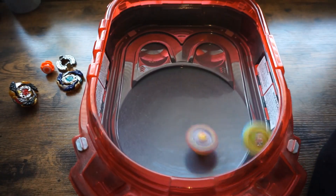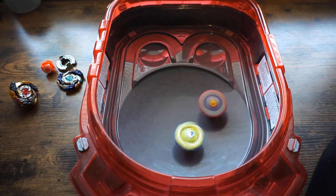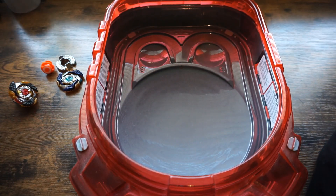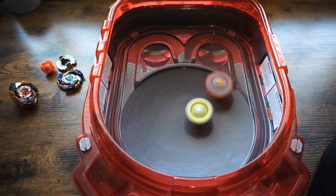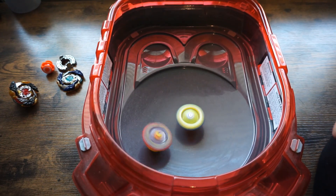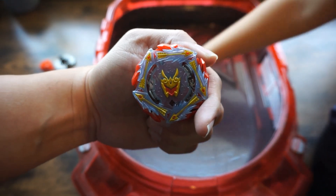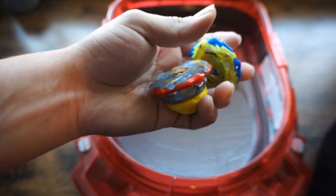Slingshot mode on. Round number three, three, two, one. Whoa, did you see that bounce? Rudr is losing stamina quick. I think he had a better chance when slingshot was off — this bey is strong. Last round between these two, ready, three, two, one. We're gonna use the cradle real quick. This Rudr is still the best one — I think it's the hypersphere bottom piece that just helps them with the stamina.